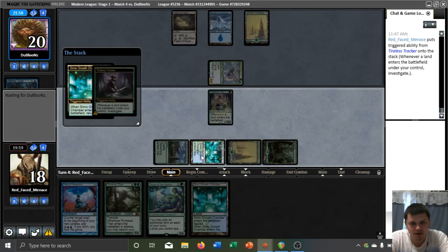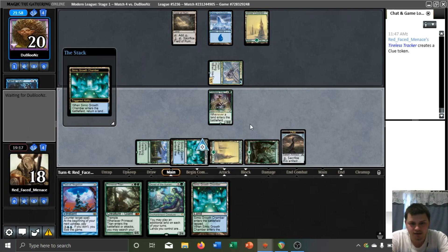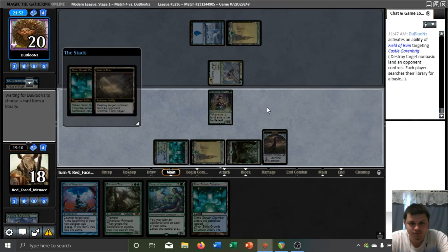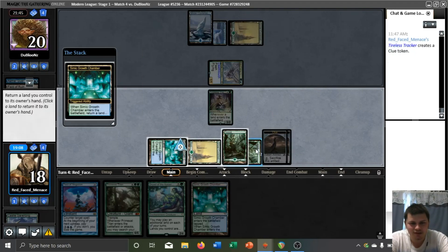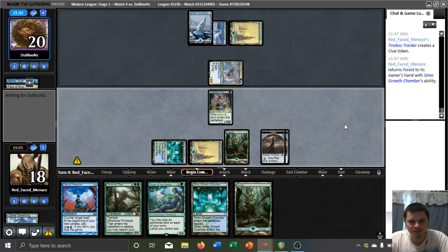I think we have to give them the Field of Ruin target on the Growth Chamber, sadly. We're going to leave that one in play. We could pick up the Garenbrig — doesn't seem awful. They could Field of Ruin our Garenbrig as well. We'll get our regular forest. I guess now we're just picking up our regular forest. We get an extra clue out of it too — value, guys. That's what you call a value win.